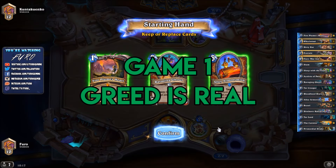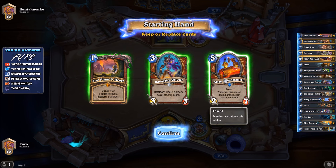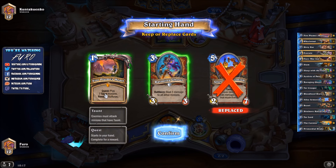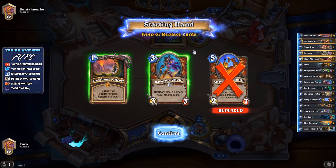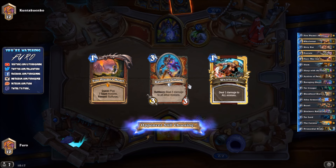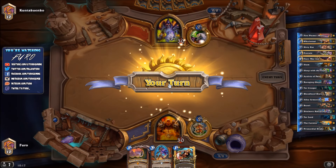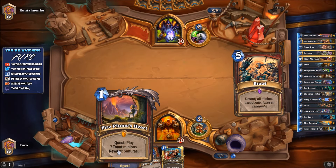Our first game is Warrior versus Warlock. If the Warlock is playing the new discard Zoo then he'll be going aggressive. Normally you don't need the quest then, but he could also play Handlock. If he drops a Mistress on turn 1, it's likely Handlock. I'm keeping the quest and the Ghoul. Whirlwind is also good here if he goes aggressive.